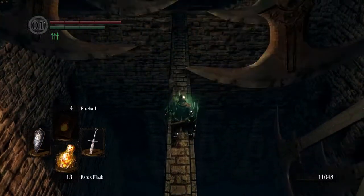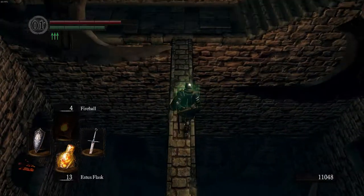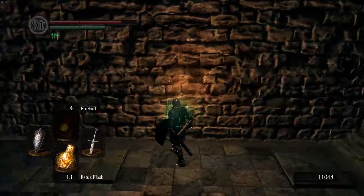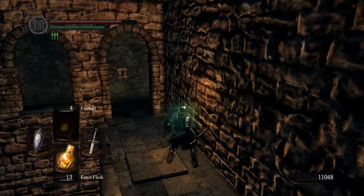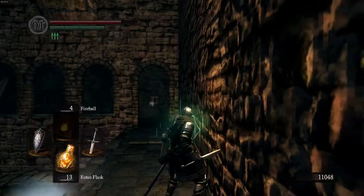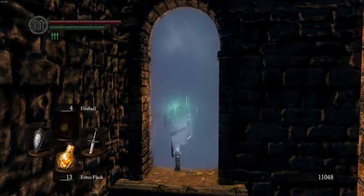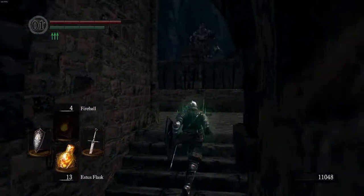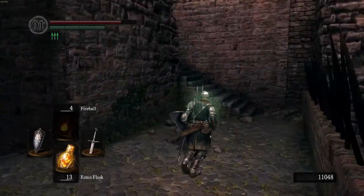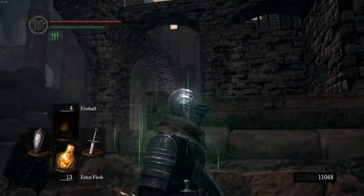With this next trap, sprint through two blades, stop, and then sprint through the next two. To the left is a pressure plate that shoots arrows, and to the right is also a pressure plate that shoots arrows — both will go off no matter which way you go. Just be careful not to get shot in the back, because we are really close to a bonfire. We have a checkpoint coming right up.